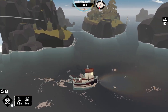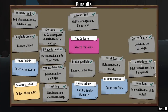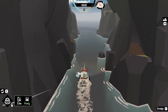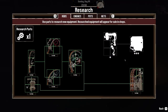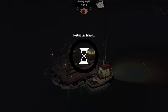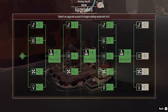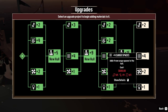The player catches one of the fish needed for the Shades of Gale Cliffs pursuit, though they're not sure exactly where that is. They find another research part, getting closer to unlocking the engine upgrade. They navigate to the loading dock to manage cargo space and attempt to drag items around in inventory.